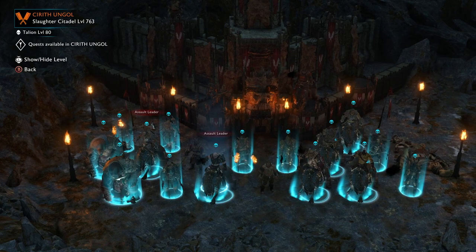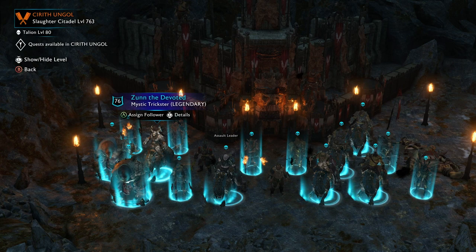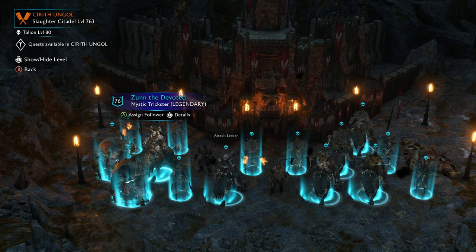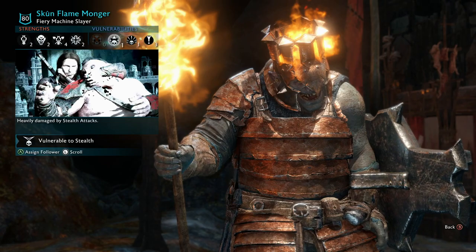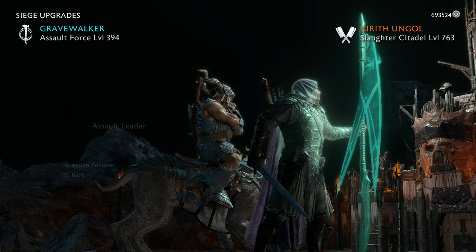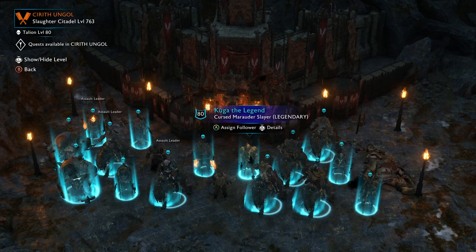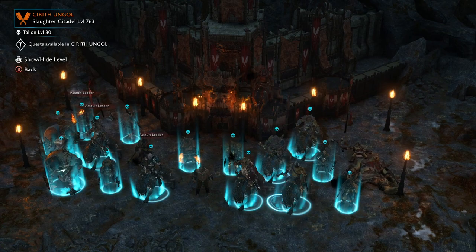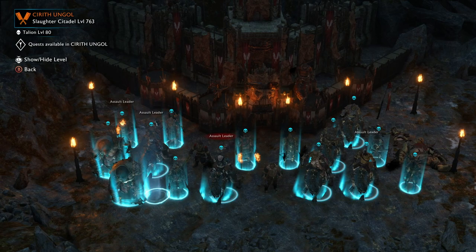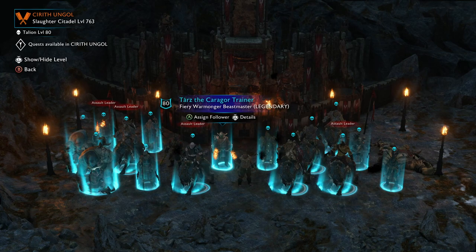For fortress assaults you're going to want to bring captains that are good at killing other captains. For defenses I put up front a trickster and a tank – those two guys riding caragors – but when you go into a fortress assault you want to be strategic with the orcs you decide to bring. Look at their classes: this guy Flamemonger is a slayer. You're gonna want at least one or two slayers – you should bring two. Guys with axes – savages – are good. Defenders are good. I wouldn't bring more than two archers, probably only one marksman. Assassins are also good.